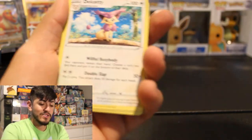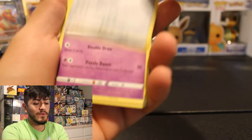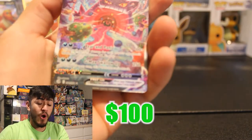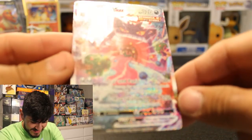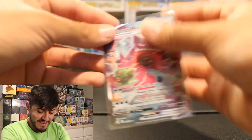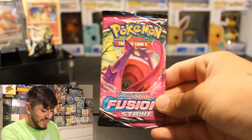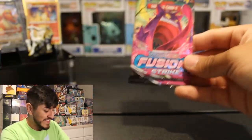We got Fighting Energy, Zeraora, Dusclops, Darkrai, Sableye, Starmie, Jynx, Mantine, and — oh, we just pulled the Gengar VMAX, guys! We pulled the Gengar VMAX! Look at that. It's such an insane card. I'm shaking right now — I don't know what else to say. This is insane. I put that in a sleeve right away. And then we got the Gengar art for one of the packs. That is honestly very insane.